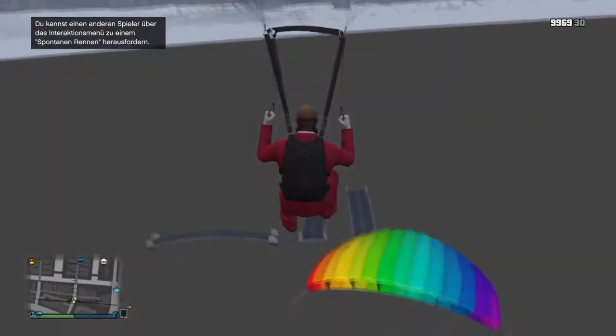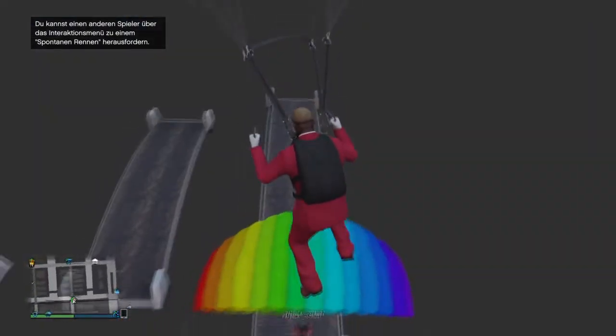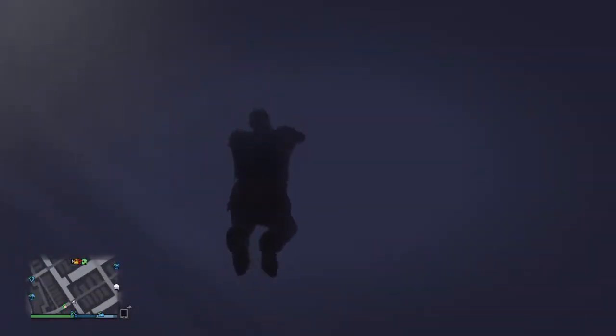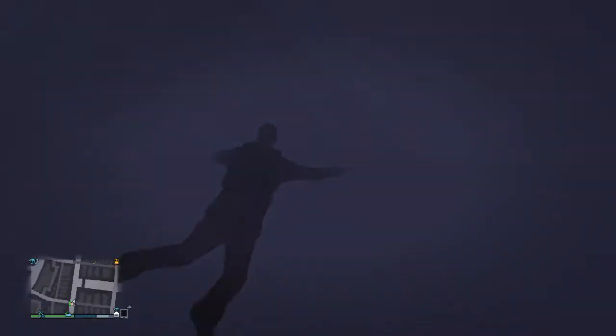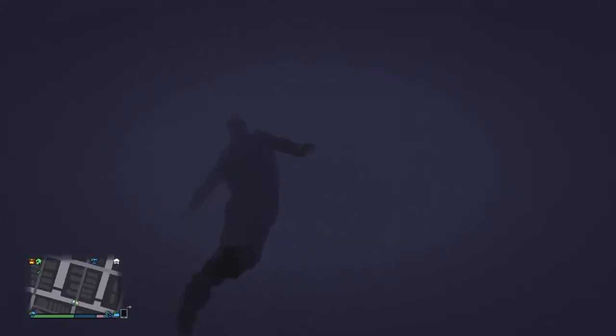Dann fliegt ihr einfach auf die Brücken hinzu, wie ich das gemacht habe. Allerdings könnt ihr nicht sofort auf den Brücken landen, denn wenn ihr bei den Brücken ankommt, werdet ihr merken, dass ihr auf einmal irgendwie unsichtbar in so einem Wasser rumschwimmt. Dafür ist das Atemgerät gedacht, damit ihr an der Stelle nicht sterben könnt. Versucht jetzt einfach so ein Stück hoch zu schwimmen, einfach auf die Brücke draufzuschwimmen. Wichtig ist, dass ihr nicht nach unten schwimmt, denn dann kann es passieren, dass ihr einfach rausfallt und wieder oben auf der Map spawnt.